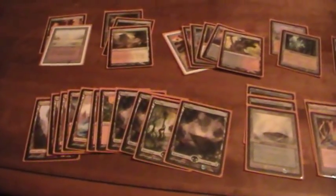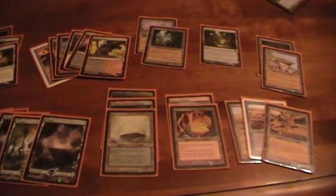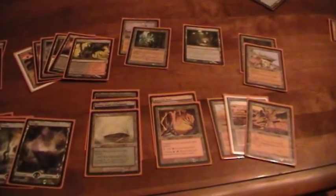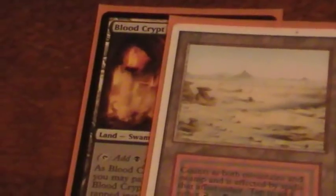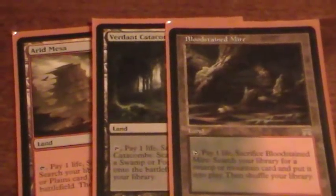Next we're going to take a look at the mana base. We're playing a 2-color deck, and they're friendly colors, so that's useful. We're going to have access to a ton of dual lands, and because we're not too afraid of colorless mana, we'll also have access to utility lands. You always want to start with the alpha dual land and the Ravnica shock land, because they actually have basic land subtypes — they're both swamps and mountains. That's good because when you play a fetch land, you'll be able to fetch them up. We're playing Bloodstained Mire and a couple off-color ones: Arid Mesa and Verdant Catacombs.